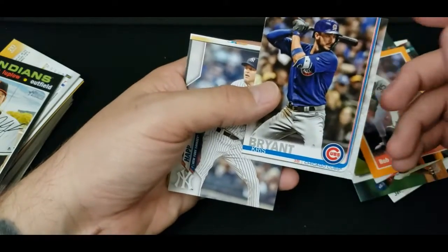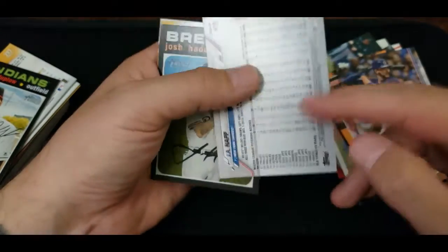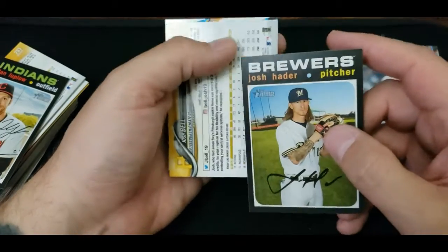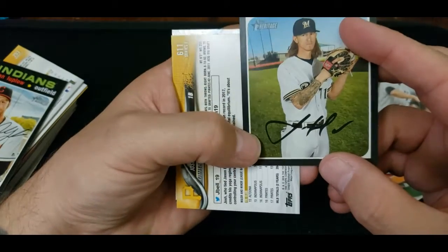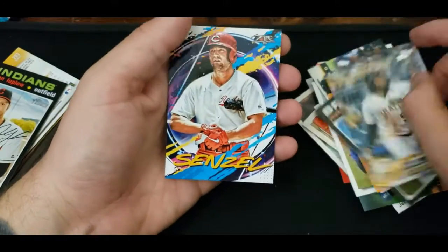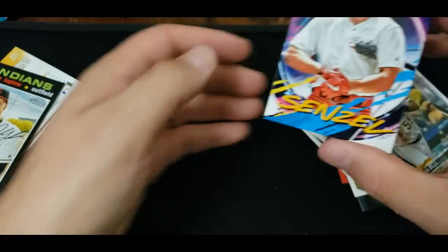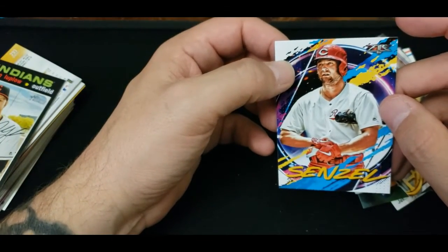What's this card — Bryant Chris? That's a new one. It doesn't look like an on-card auto — I believe that is a print. Anyway, Josh Hader, Josh Bell, and whatever this is — Nick Sensel, not numbered or anything. Cool looking card. Topps Fire.